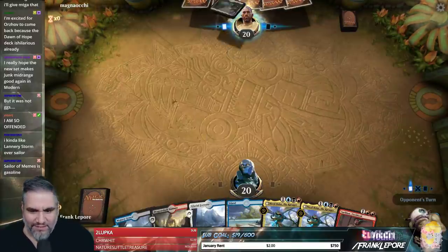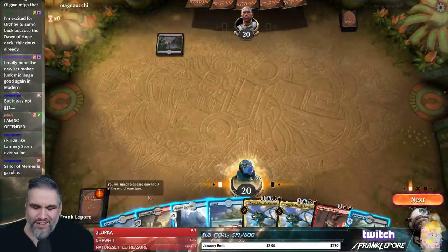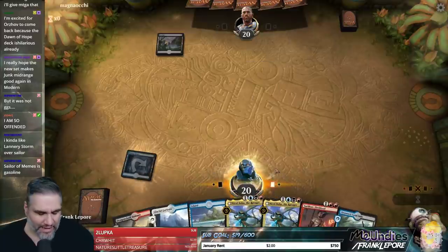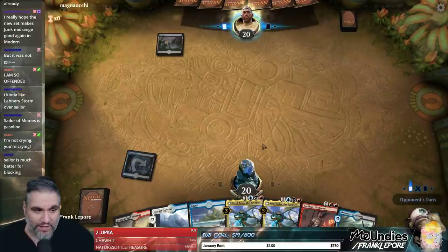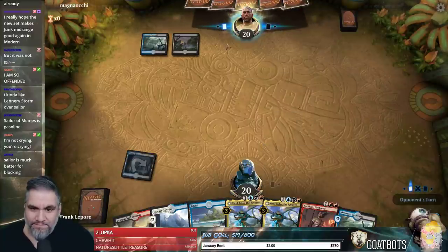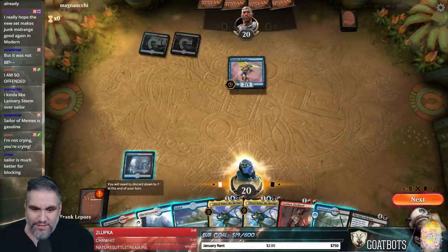Lannery Storm over Sailor — that's interesting. The problem is we're not an aggressive deck; we are a control deck at heart. Sailor of Means is able to block all of these 3/2s and it also survives our own Deafening Clarion. I like Lannery Storm as a card better than Sailor, but in this deck Sailor is just better — it just fits the mold better.